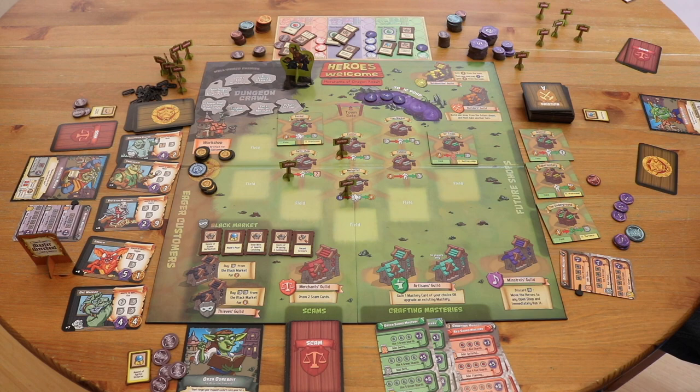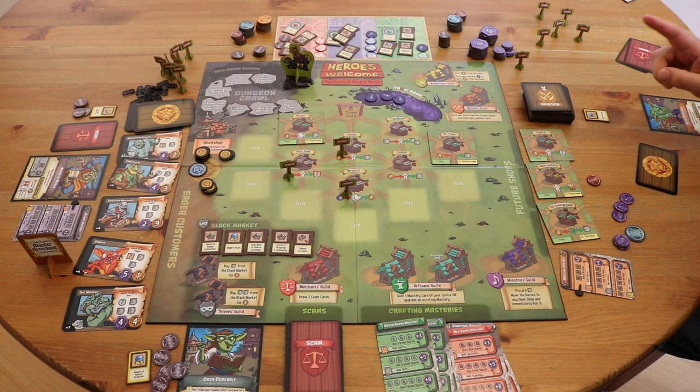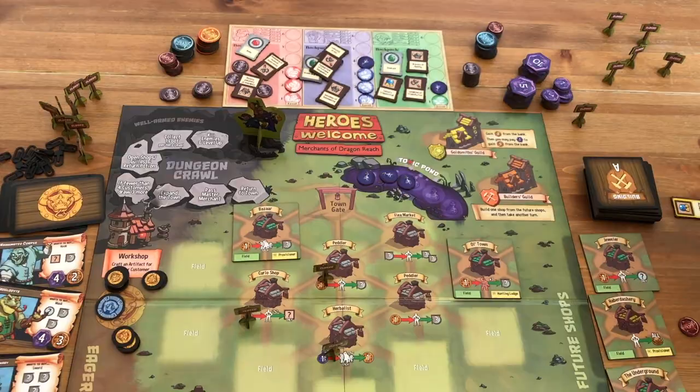Each of the shops lets you do a different kind of business with the heroes. This one lets you buy one piece of loot from each hero for one gold each. This one lets you buy all the magic items from one hero — but not the gems — for one gold each. And this one lets you sell potions to the heroes, getting some of your gold back that you may have spent earlier.